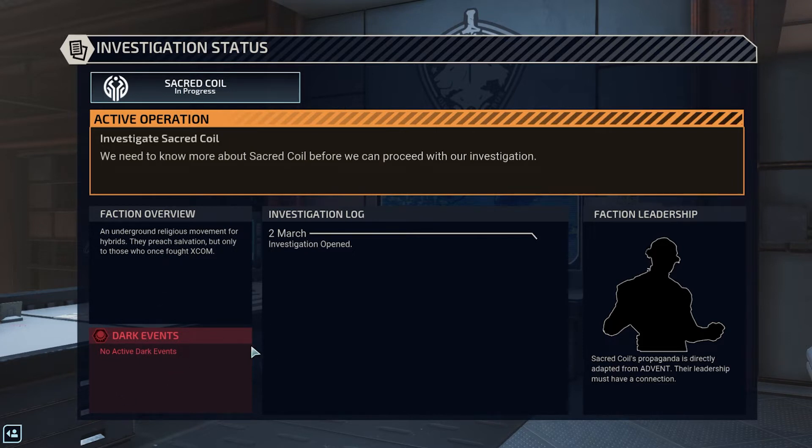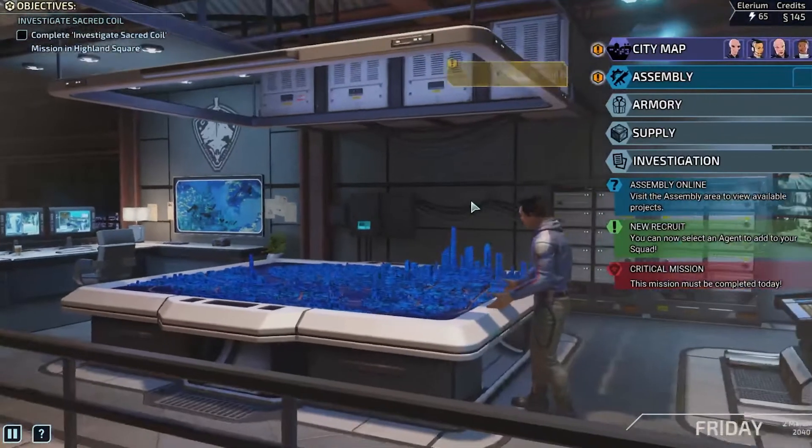Dark events are back, like in XCOM 2, and they basically work the exact same way. Investigation logs track our history. Sacred Coil's propaganda is directly adapted from Advent — their leadership must have a connection. I already know who the leader is since I got that far in my playthrough yesterday, and it's pretty awesome. Let's exit that here.